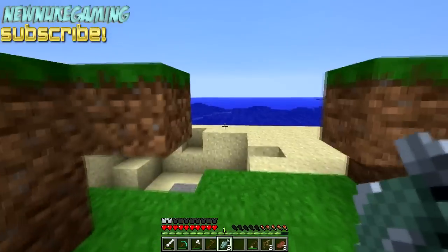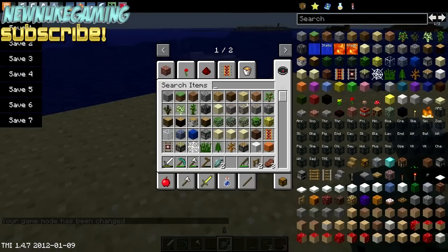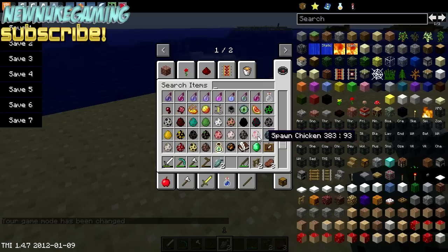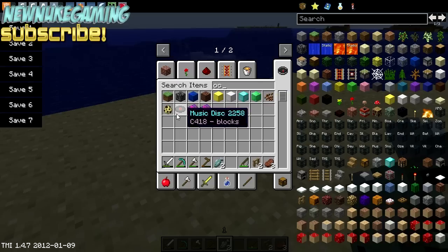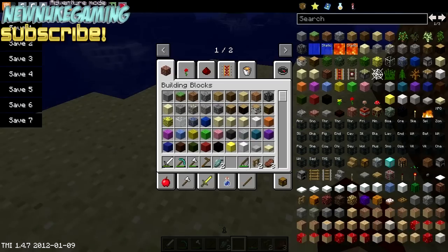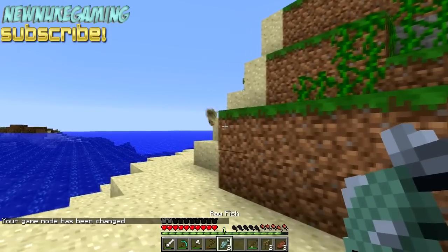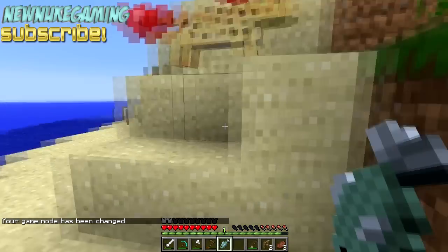Okay, I think I'm gonna spawn one in. Technically this isn't cheating — I just think it'd be really cool to have a little pet ocelot through the game. There we go. Don't worry, I will put it back. So yeah, this isn't cheating really when you think about it. Sweet, we got a little pet!